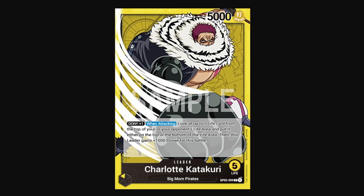OP03 Charlotte Katakuri is also another historically favorite leader in pre-release formats. What he does is, if you attach Don to him and he attacks, he gets plus 1k extra power and you can look at the top card of your or your opponent's life and then either put it back on top or on the bottom. So this does let you control your triggers. There are quite a lot of good yellow triggers in this set, on top of the plus 1k part being really good regardless. Because attacking for 7k every turn really does apply a lot of pressure — 7k attacks really do build up in the end, especially for just a 1 Don investment. Really cheap.